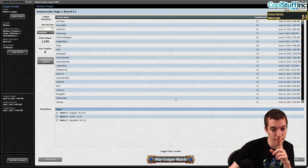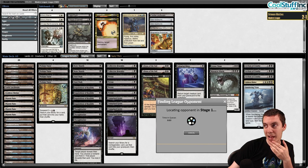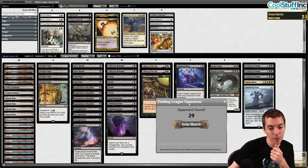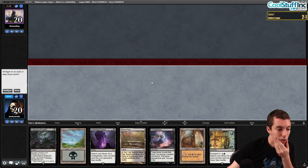Two and one! As I said, the Cabal Coffers plan isn't really for Tron or linear matchups but it's very very good in fair matchups — that was great. We're actually going to fast-queue into match number four, on the play with discard spell, Profane Tutor, and Unmarked Grave.